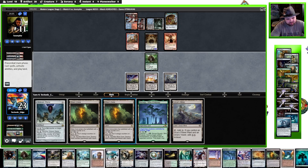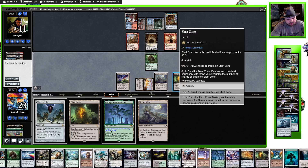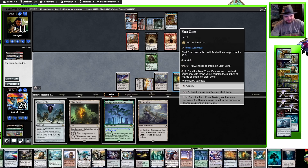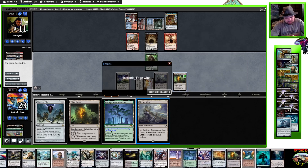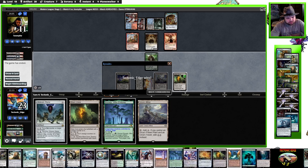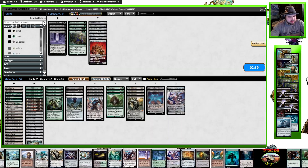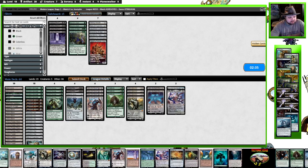This works out pretty well for us — yeah, there's the scoop. They went all in on the one-drops. Blast Zone is just a really powerful land here.